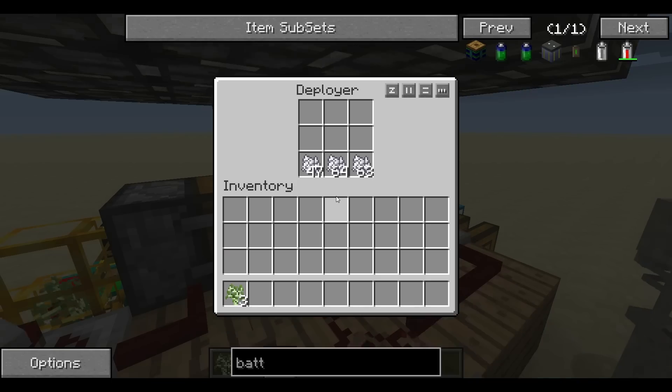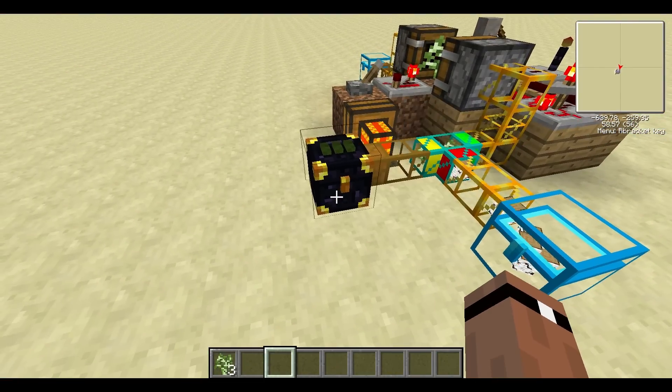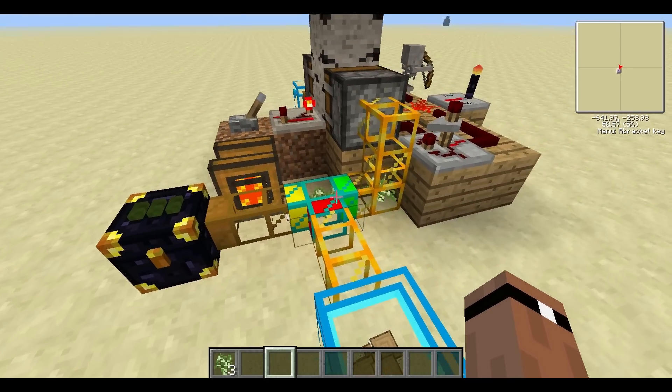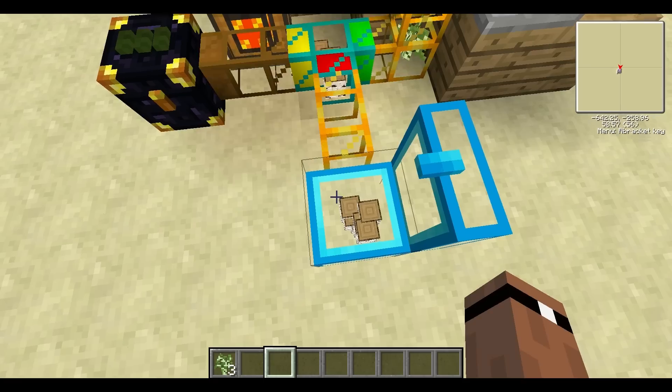And that ender chest we had up at the top is feeding down to here, and the birch saplings come out of it, get separated off through a diamond pipe to go into the deployer, and all the wood gets placed over here.